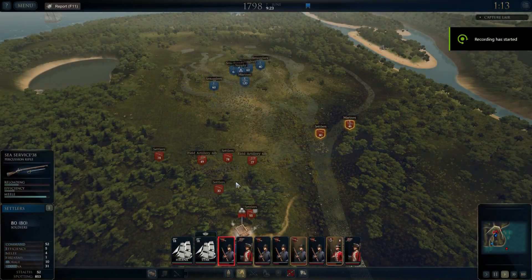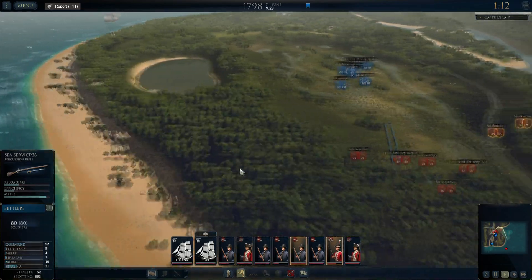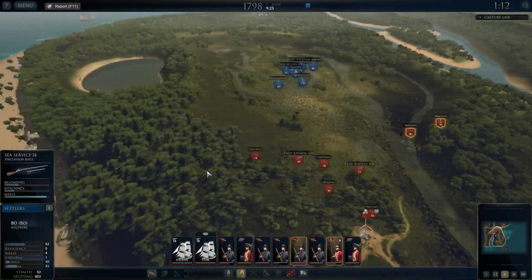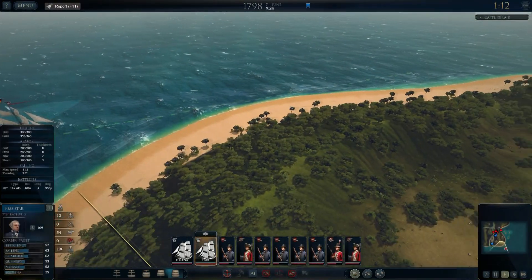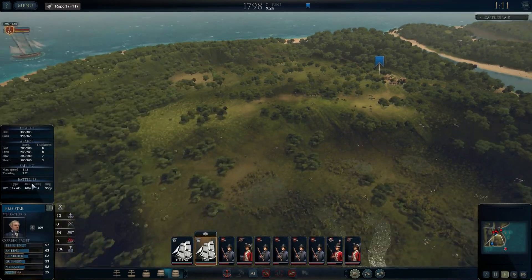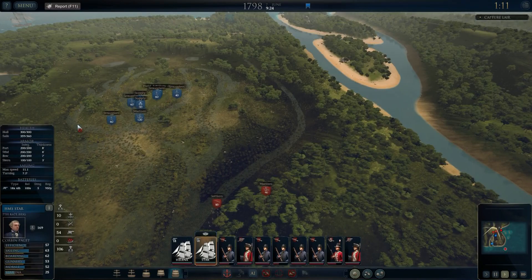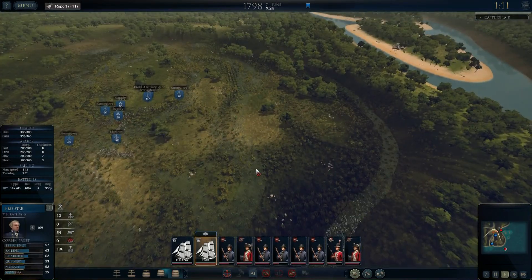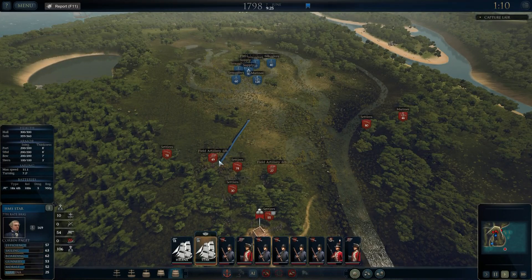Hello my fellow admirals and welcome back to Ultimate Admiral Age of Sail as we continue with this first land and sea combined mission. We're getting this ship over here in position to attack at the rear, and our other ship's going around to help as well. In the meantime we're going to get assaulted by all these units which you've got to try to keep back.